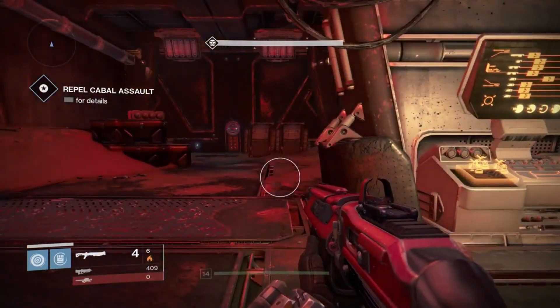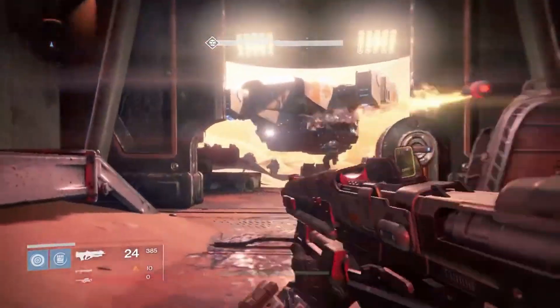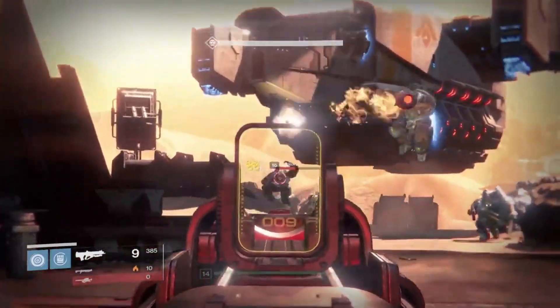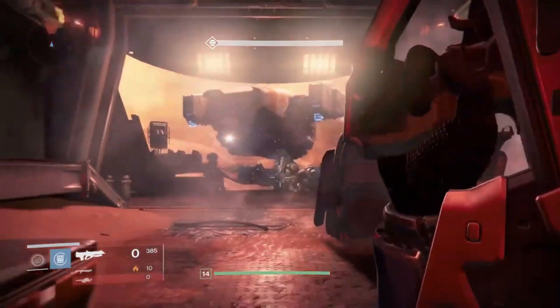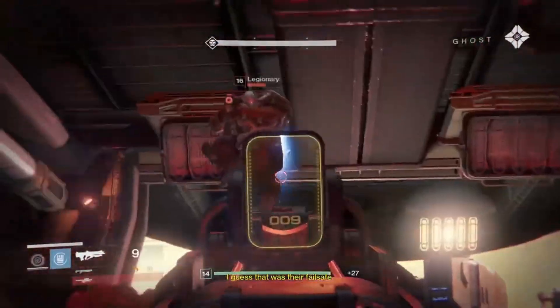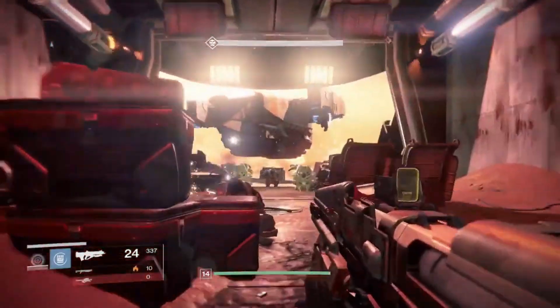Uh-oh. What a failsafe? What are you doing, Ghost? Trying to get me a kill? Oh my goodness. They got shields. I want a shield. That looks sick. Could you imagine a Guardian having a shield and a melee weapon like an axe? That'd be awesome. Bungie, make it happen.